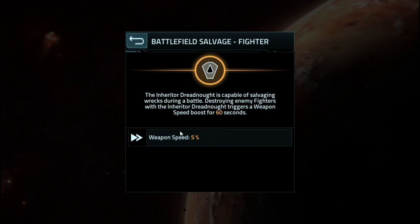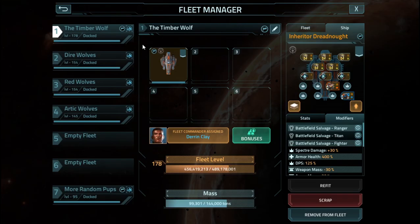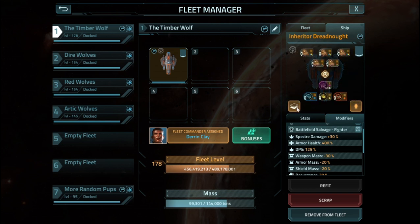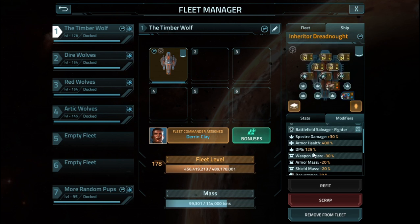This bonus actually gets the largest bonuses later on, which we'll go over in the markup grades in just a minute. It has increased damage against specters and has 400% armor by default — a plus 400% armor health bonus. So any armor you strap on, basically just multiply the value by 5 and that's your new number. Damage per second: rather than having a 100% boost, it has a 125% boost, and at Elite it has a 250% boost.